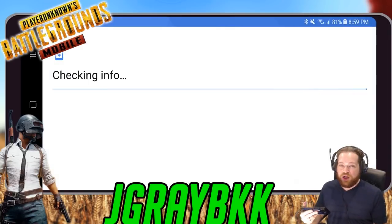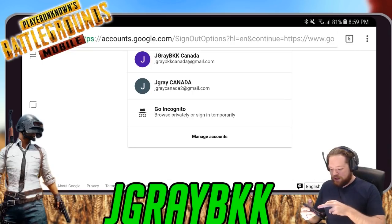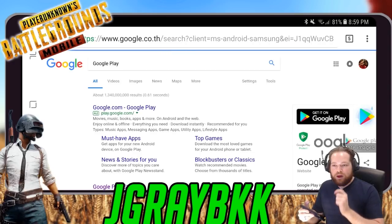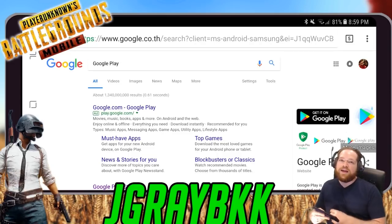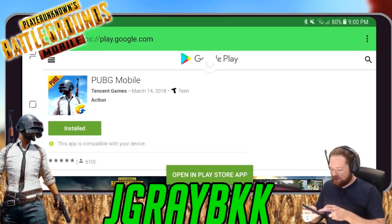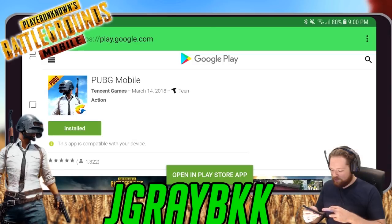Now, click your new account name once it pops up — there's Canada A BKK. Down in the description below there is a link for the game. Click on that link and it will take you to the PUBG page on Google Play. From there you'll have the option to open it in the app store or install it right away.